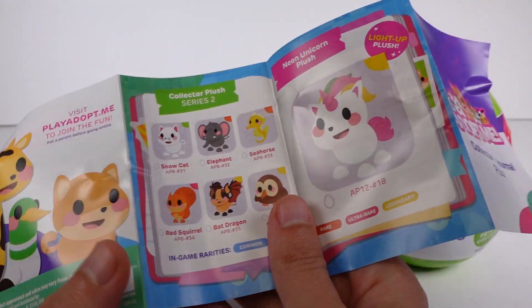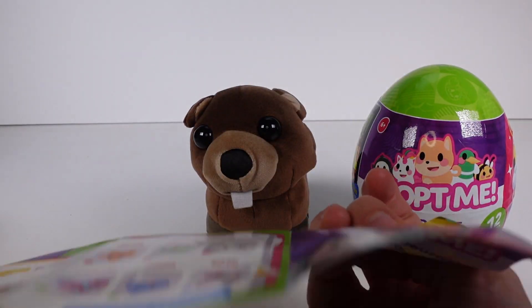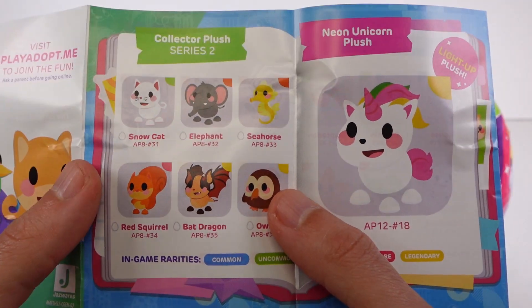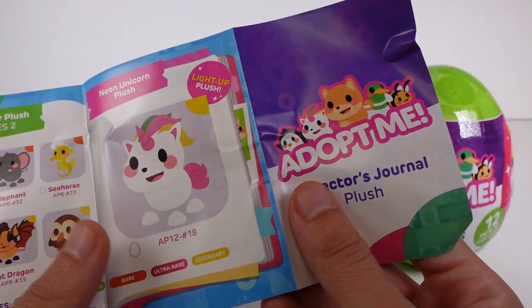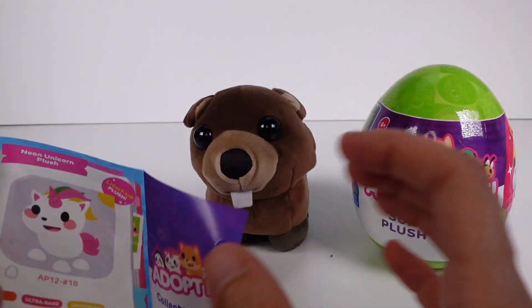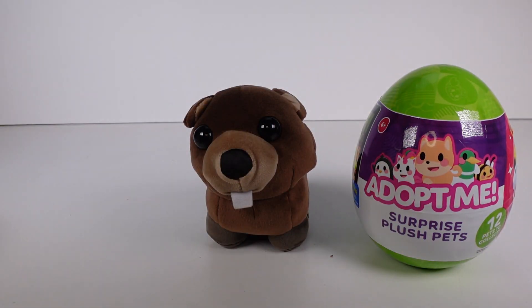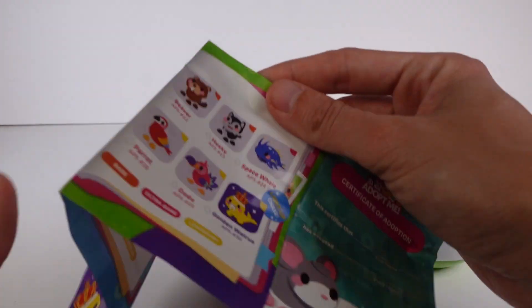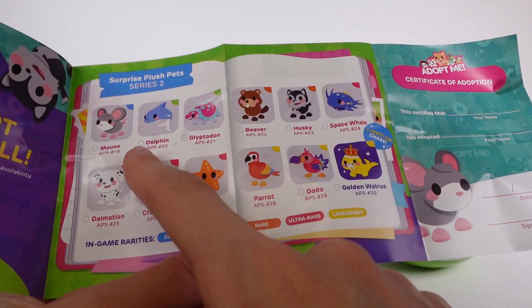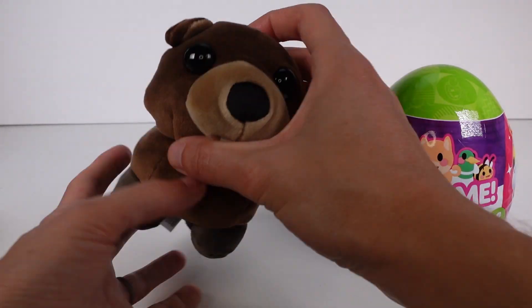On the back we've got Collector Plush Series 2. Surprise Plush Collector — oh, these are probably the visible ones, right? I know you could find those. I still haven't found Series 1 of those either. And then there's the Neon Unicorn Plush Light Up. That's really cool. I want the Sea Horse. I want all of them. Anyway, we've got the beaver. The beaver is actually a rare — you can see right there, they have little colors in their boxes at the top. So we've got a rare beaver. This is so cute.